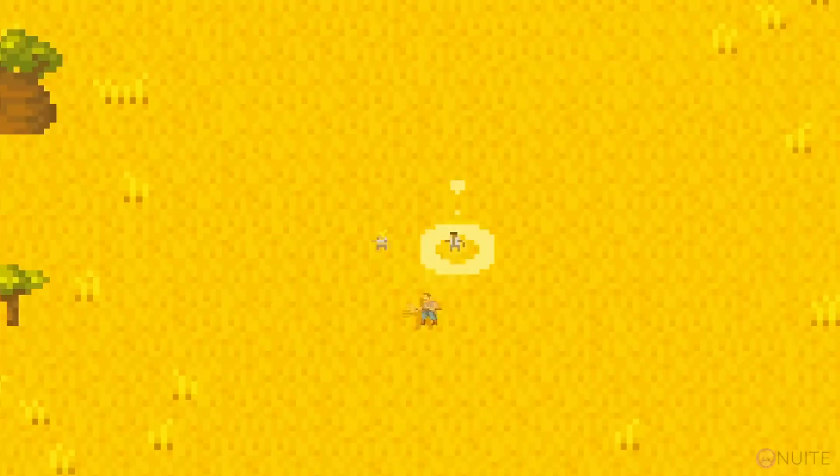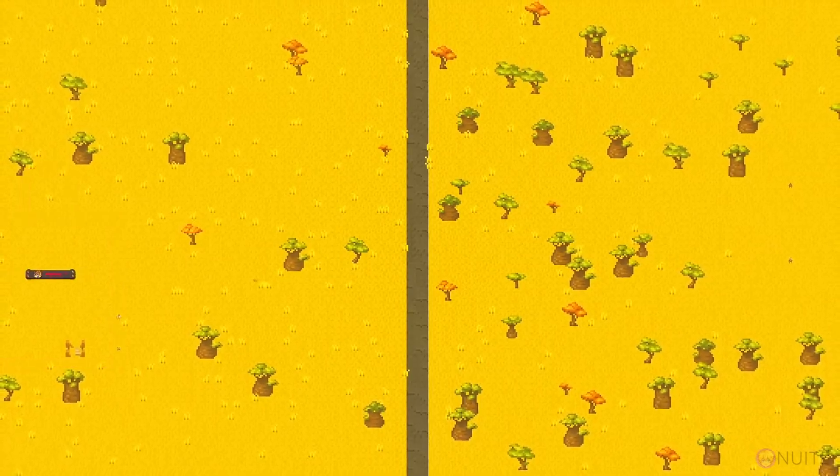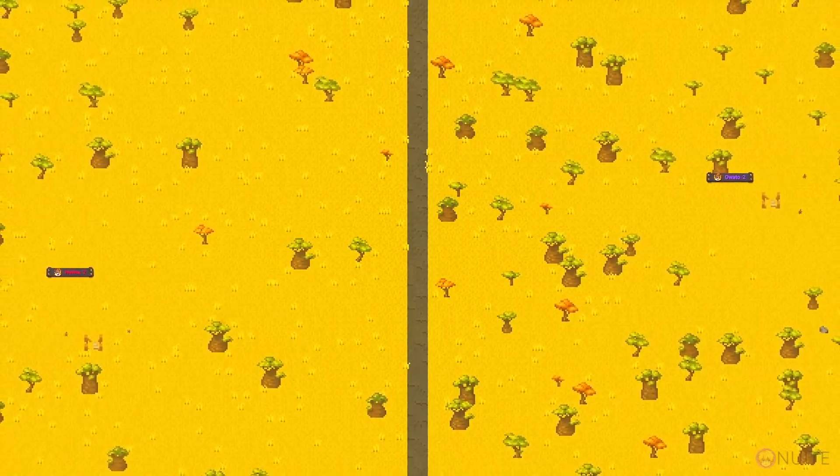On the left side we'll place the humans while on the right side we'll put the robots. With both groups in place we'll hit play and let them start exploring the land and working on building their respective empires.